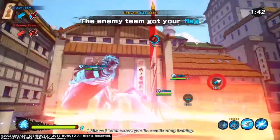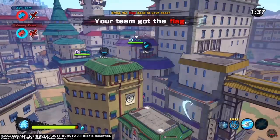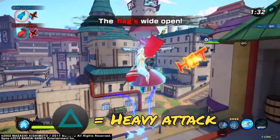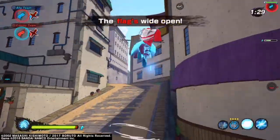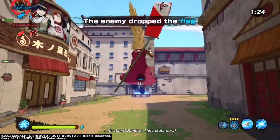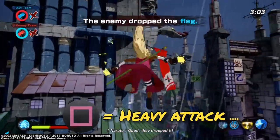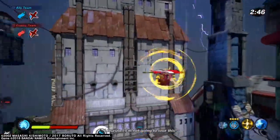Shadow Clone Jutsu comes back faster and will make people stay locked onto the clone. For the weapon, you want to run the claws because of the triangle button. Any claws will work, but I suggest the scientific ninja tool ones because the triangle button is so OP for the distance it travels when running the flag. Push triangle in the air, then push square to keep the momentum going without the backward animation.